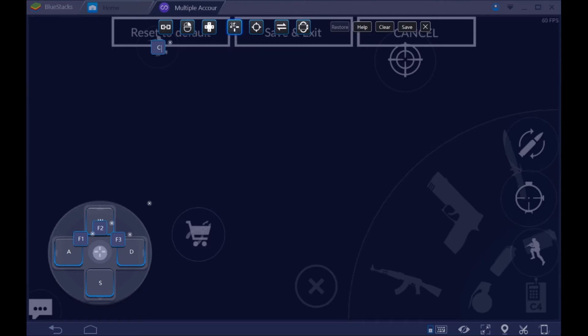And then the crosshair, gonna put it in the middle — we can do this better later. And this is the shooting button, you gotta drag this to the actual shooting button. Then you need to press reload with R, scoping maybe like spacebar, and then jump — I usually have it at V because it's right next to C which is crouch.